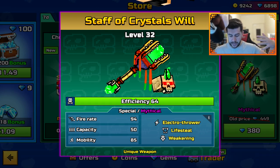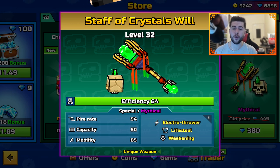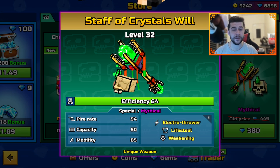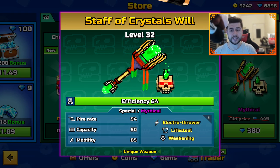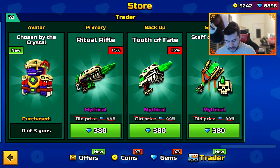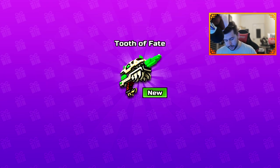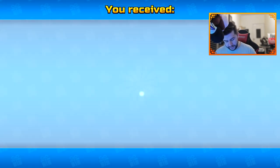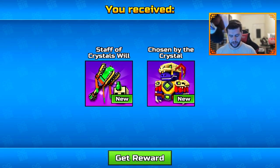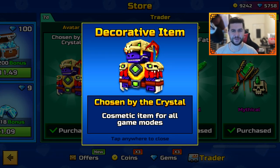And last but not least, we have a special weapon — Staff of Crystals Will. It is Mythical, Electro Thrower, Lifesteal, Weakening, Fire Rate 94, Capacity 50, and Mobility 85. I will check these in today's video, but I'll do a more detailed review when this update drops on iOS. I really like the skin — I'm usually not a person for skins, but I'm looking forward to using this.